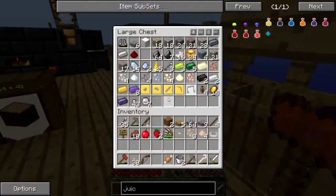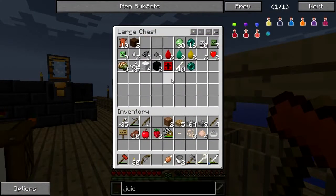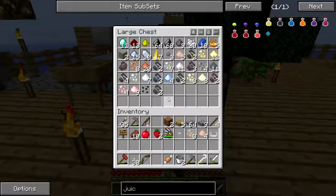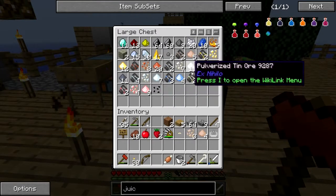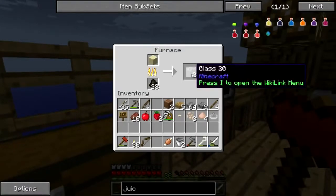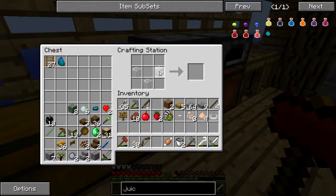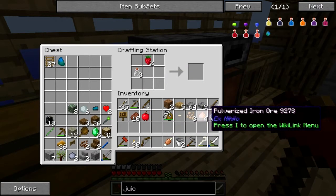I don't already have glass chilling here, do I? No, I do not. I actually need to make more because I have windows to continue making up there anyway. Anything good yet? Cactus seeds — I need to make a cactus farm. There's plenty of bone meal, plenty of iron coming out. Give me one more glass. Bottle, bottle, bottle — some strawberries in the squeezer.